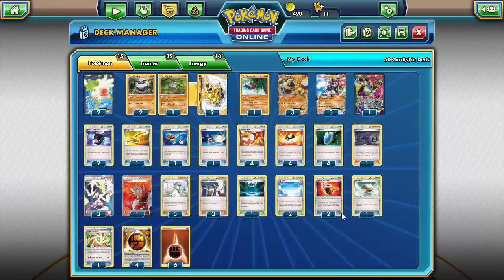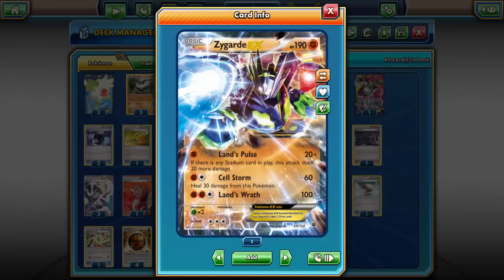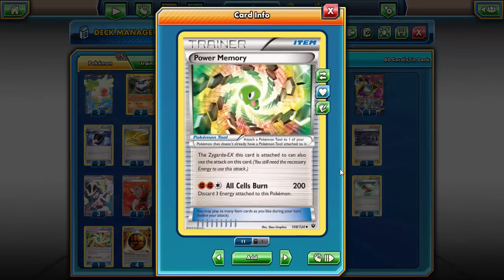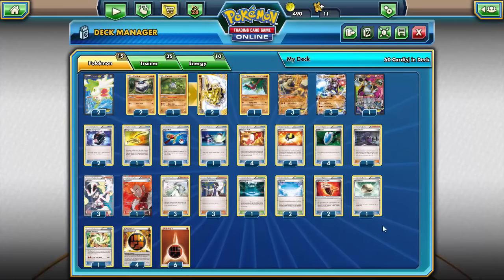As for the tool cards, we are running two Fighting Fury Belt to give Zygarde a little more longevity — a whopping 230 HP — and be able to hit for more damage. One Floatstone, because Regirock has a high retreat cost and you want to get it out of the active spot easily. One Power Memory, because you want to hit for that 200 damage sometimes, though more often than not I'll want a Fighting Fury Belt on a Zygarde. As for energy, we're running four strong and six regular fighting energy.